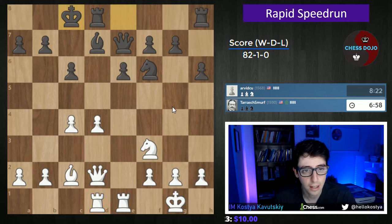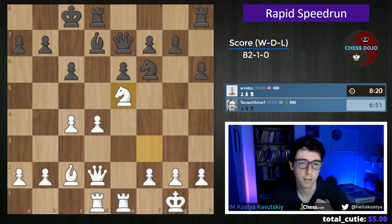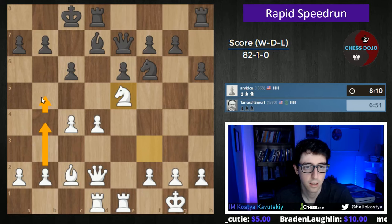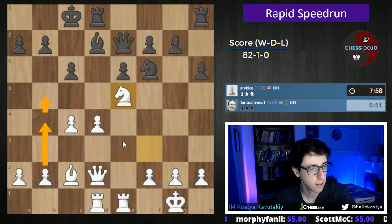Castling queenside. Yeah, this is going to be risky, but we'll have to try to punish it. Let's start with knight e5, just putting the knight on a good square. And then we're definitely going to be thinking about launching the queenside pawns. I still feel good about our chances here, because we still have the better minor pieces, in particular the better bishop.